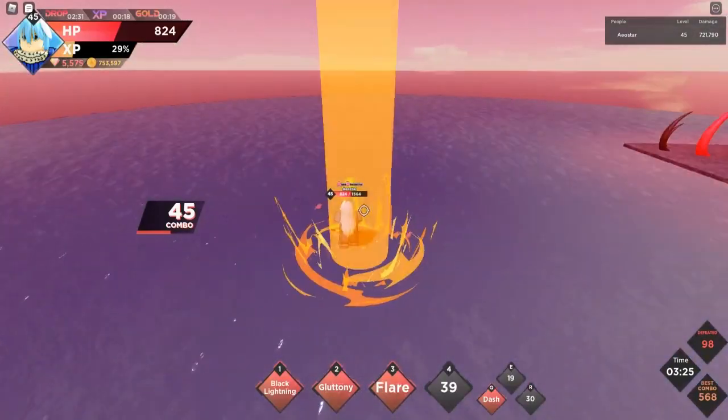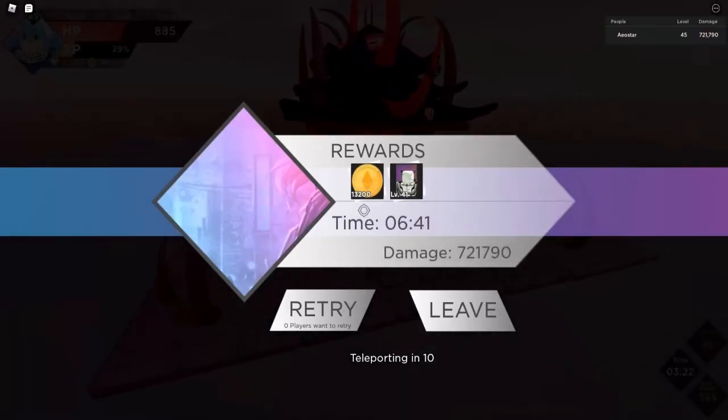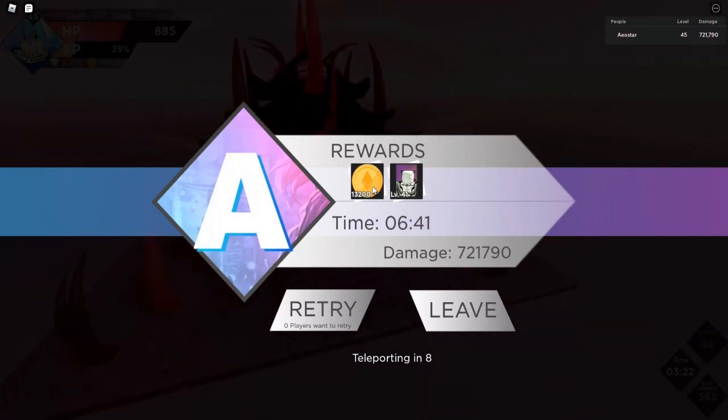Looking at the clear time — we had about 2:40 when we cleared with Sukuna, but now with Rimuru it's around 3:30. We didn't get an accessory this time either, but compared to Rimuru, Rimuru is definitely the better character — just wanted to let you guys know.